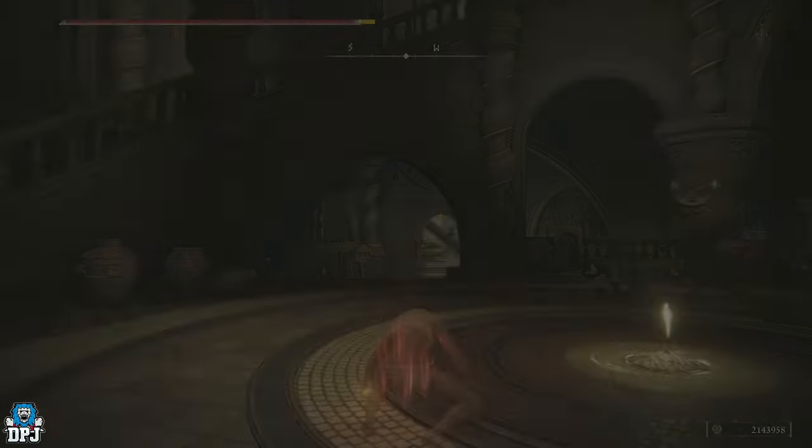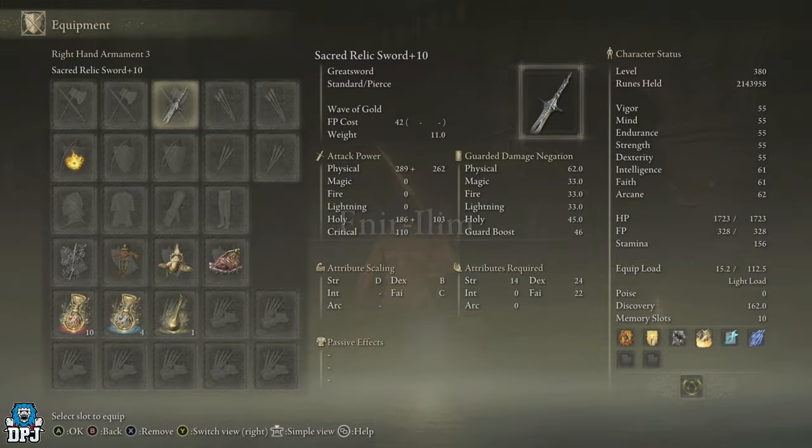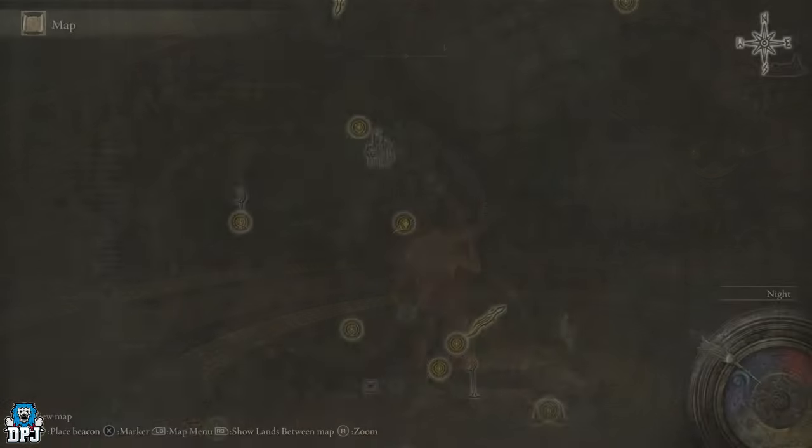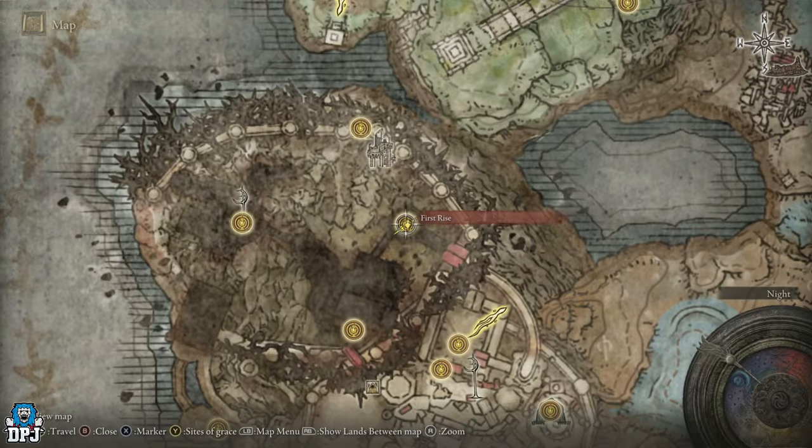I'm using the Sacred Relic Sword — if you're wondering what this is, it's the sword that comes from the Elden Beast. From the main game before the DLC came out, defeat him, get his remembrance, go to Finger Reader at the Roundtable Hold, cash it in, get the Relic Sword, and level it up to plus 10. It's the best weapon in the game for farming runes at any rune farm.